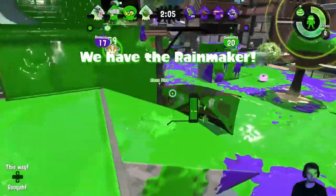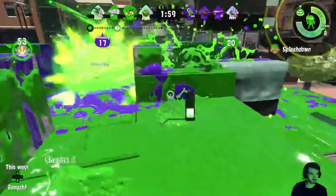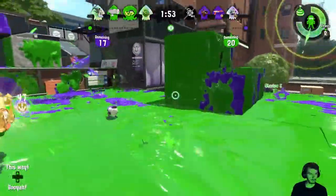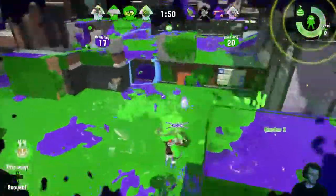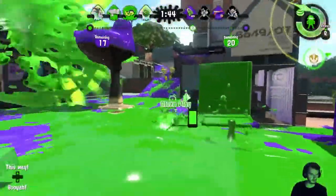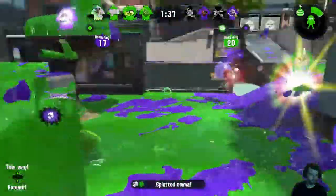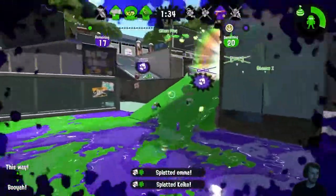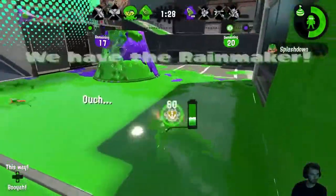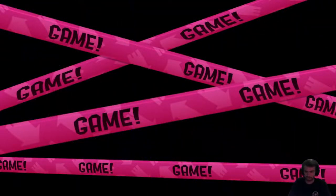I was probably focusing on the wrong area. It's going to be a bit difficult, but I think we can do it — we're getting good inking in. He's on the wall. Got him. So close — boom, we got it! We can pop again. There we go, and then you get the dunk. Carrying as the Tri-Slosher certainly isn't a bad idea.